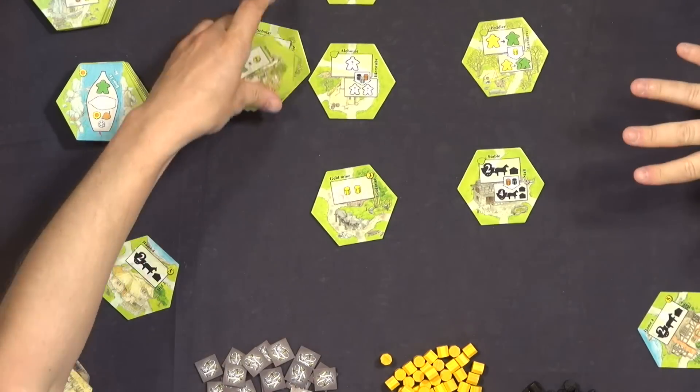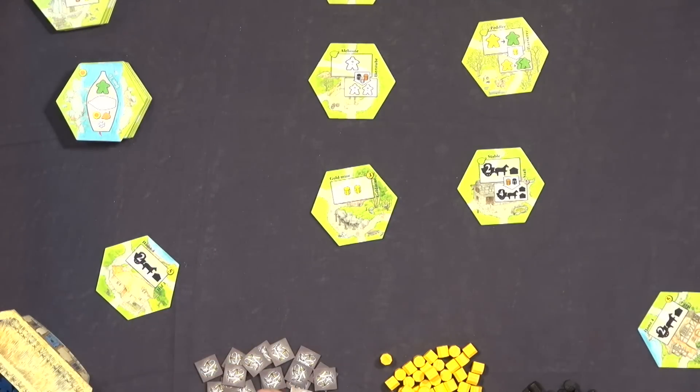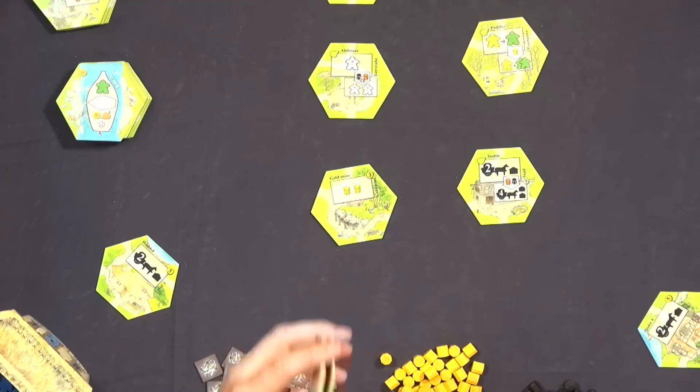Those all come into play at the end of the game. However, at the beginning of the game, each person is given three of them at random — they're hidden behind the screen, so you've got a bit of control knowing what's going to be coming up later. The trick is you still actually have to win these tiles at the end; they're not necessarily yours.